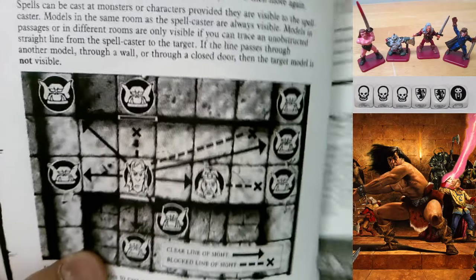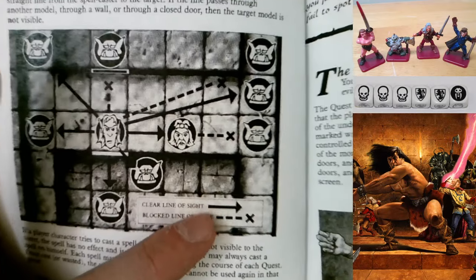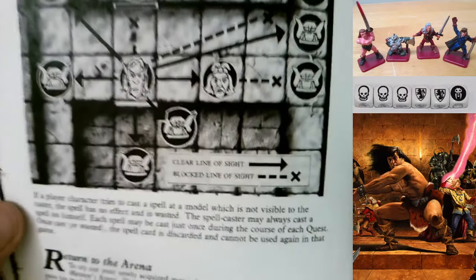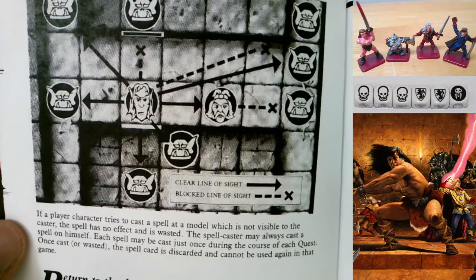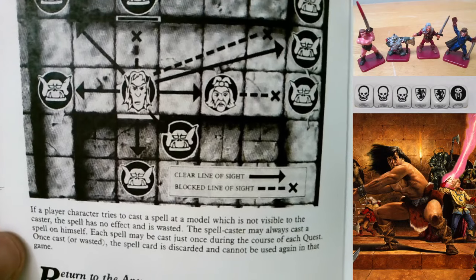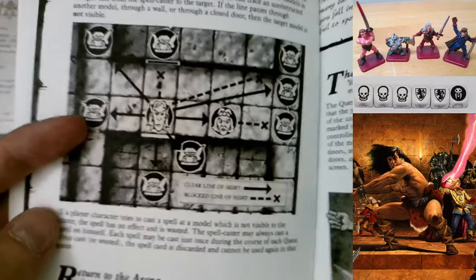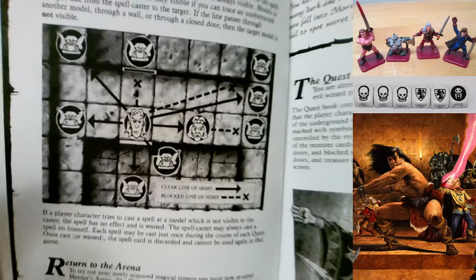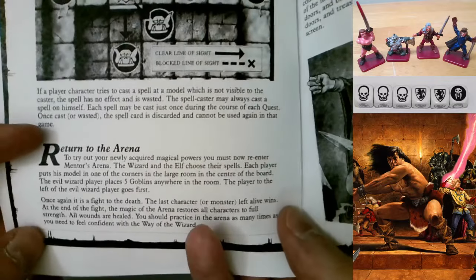There's an important difference from the North American version here: when you're in a room it's easier to hit things - you don't have to draw a strict line of sight. If a player character tries to cast a spell at a model not visible to the caster, the spell has no effect and is wasted. The spellcaster may always cast a spell on himself. Each spell may be cast just once during each quest; once cast or wasted, the spell card is discarded and cannot be used again in that game.